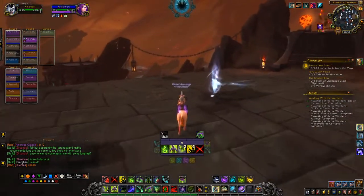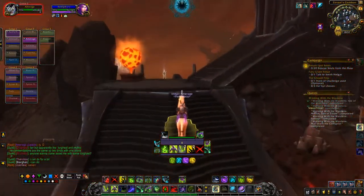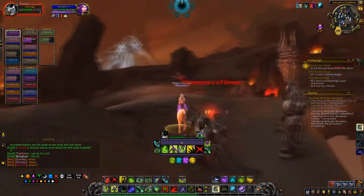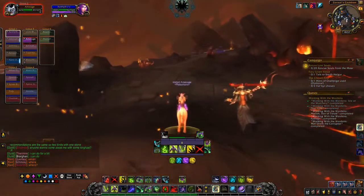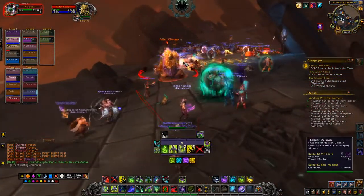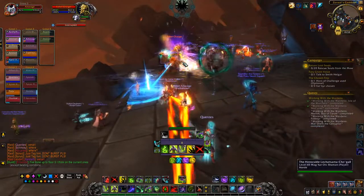I think a lot of groups are starting to understand that it's quite nice to wait for people, but if you don't want to chance that, you can just hang around in the Maw and farm some mobs there. Once you're in a group, run to the spawn location marked on the map — usually the party leader will tell you where it is and tag the mob. It's courtesy to wait until all other party members have come to your location, so make sure not to burst it down until everyone is there.